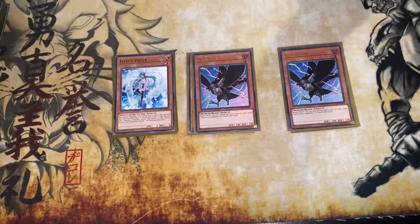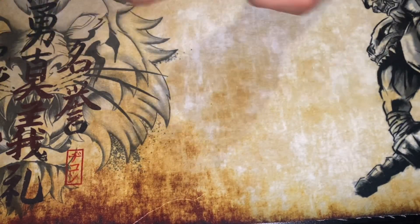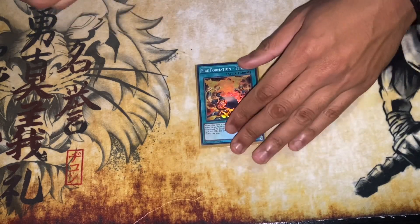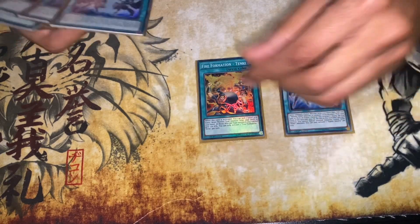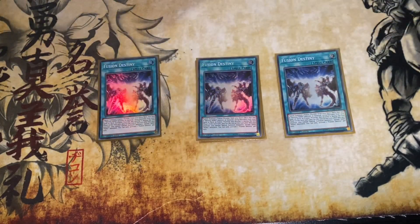I'm also playing one Called by the Grave. For spells, you've got to play the one copy of Tanki — Fire Formation Tenki. Obviously getting limited was a huge hit to the deck — just kidding, it really wasn't, the consistency in this deck is still extremely heavy. And then of course three copies of Fusion Destiny just to make sure we can get access to Phoenix Enforcer.